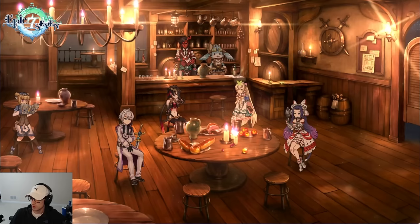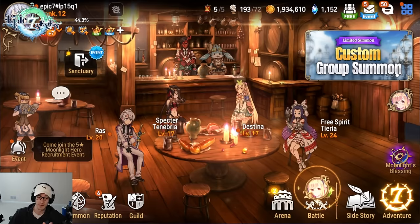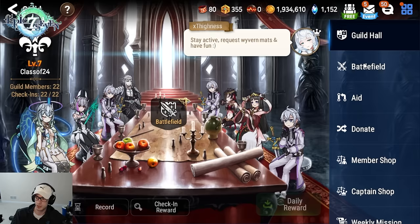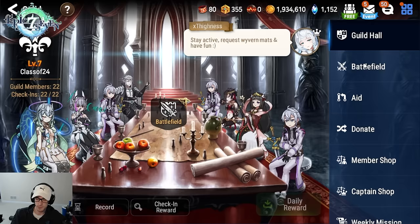Once you have cleared stage 2-10, your account should be around rank 10. This is very important: once you reach level 10, you can join a guild. Guilds in Epic 7 are insanely important — the earlier you get into one, the better. We have the best guild system set up in our Discord for new players. We have 150 guilds currently — about 3,000 to 4,000 people at the time of making this video — and we add new guilds almost daily.